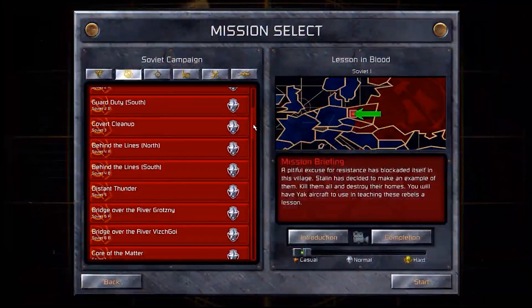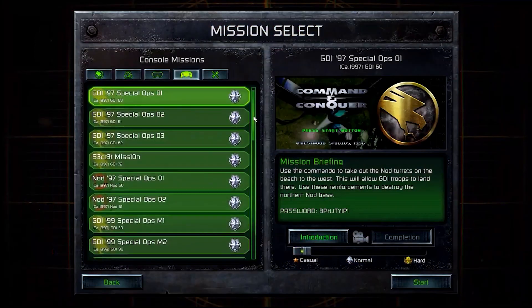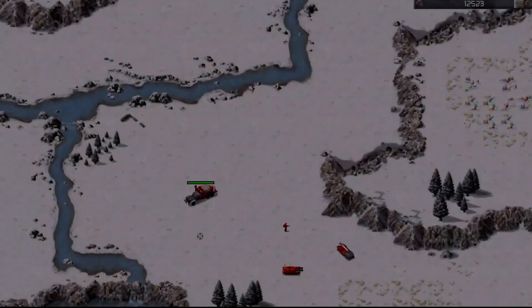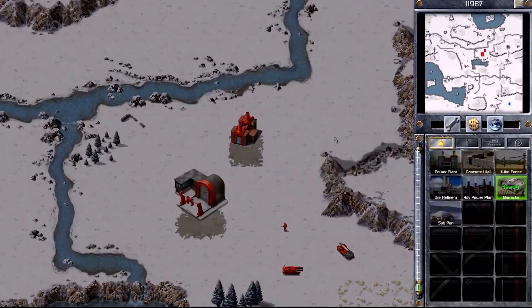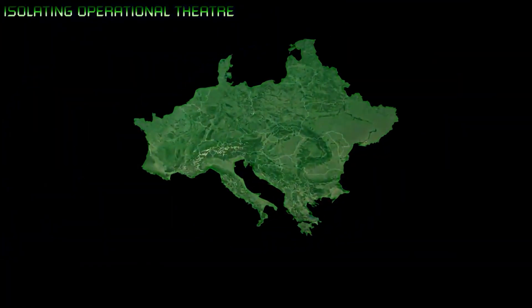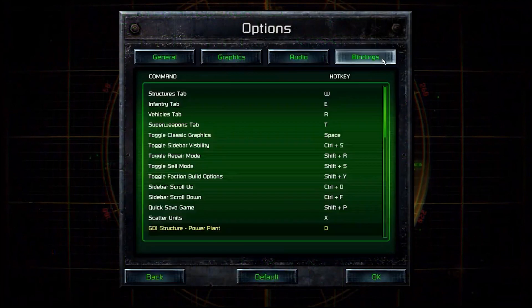In addition to the over 100 original campaign missions, we've also included the Spec Ops missions from the console versions and other secret treats. Based on community feedback, we've completely overhauled the sidebar UI, and created flows for mission selection, controls, hotkeys, and much more.